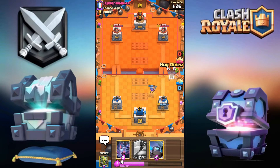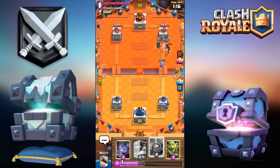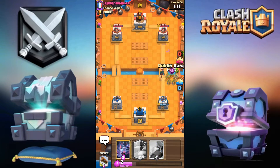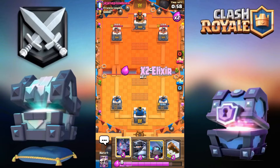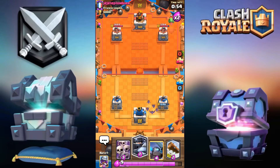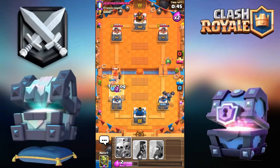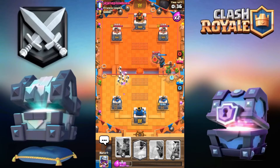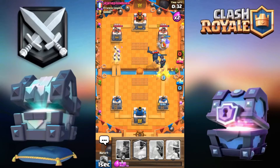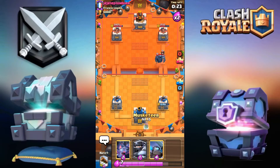So far he is completely destroying me, but that's alright — I can still pull out a comeback. Goblin gang over there. He's playing hardcore defense — I don't really know why he'd do that, just let me get that goblin damage. Going for the mega knight in the back. I'm gonna go for the hog, then the goblin gang to distract the pekka for longer.